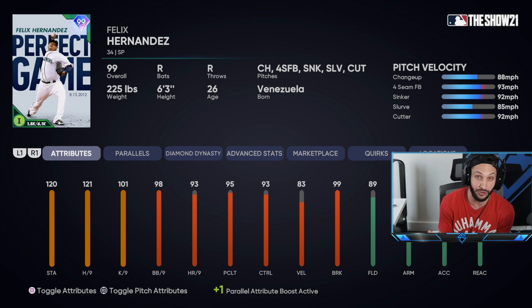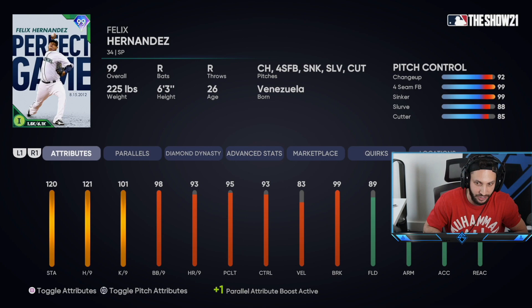He has a changeup as his primary pitch. He also has a four-seam fastball, a sinker, a slurve, and a cutter. Yes, they gave Felix Hernandez a cutter. In years past, Felix Hernandez has always been a pretty bad card, but with this pitch mix, he kind of reminds me of the 99 Kluber last year who absolutely dominated. He has really good control on all five pitches and really good break on all five pitches, so overall this card looks like he should be one of the best cards in the game.